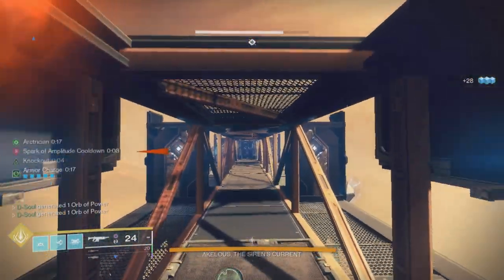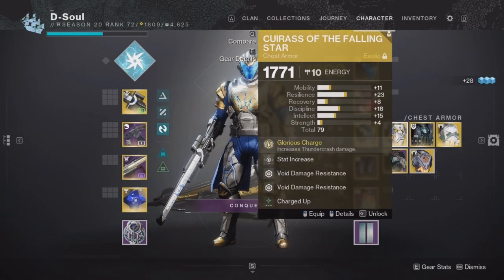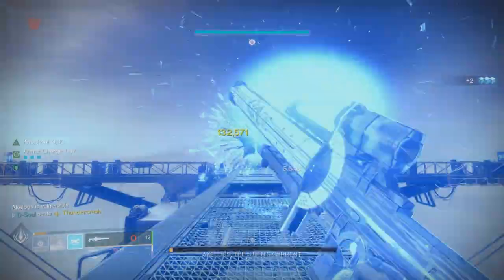For weapons, I was using Izanagi's Burden for the first boss. The strategy was simple: stack up to the max armor charges I could hold, and once I finished the last node I swapped to Cuirass and did my damage from there.